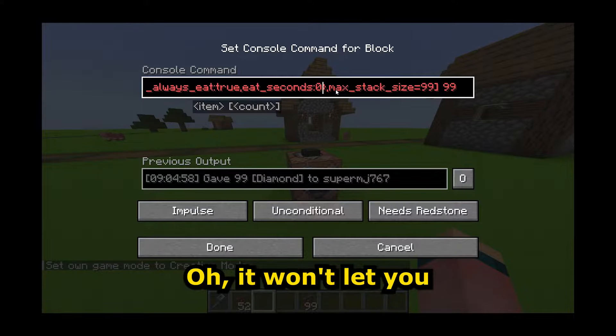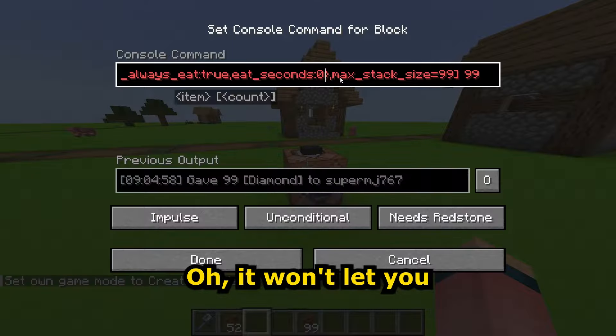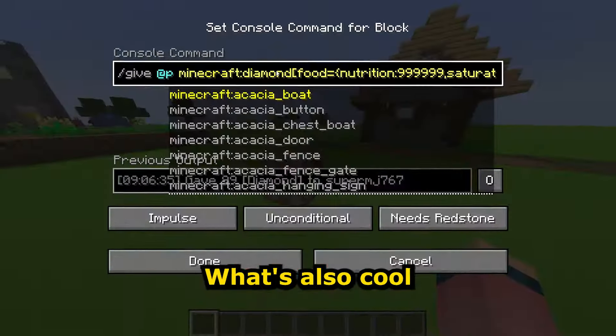That makes you wonder — what if we set this number to zero? It won't let you, but something near zero works. Let's try eating this. It's not letting me eat the diamond normally — I can just eat it forever and it's not even doing anything.